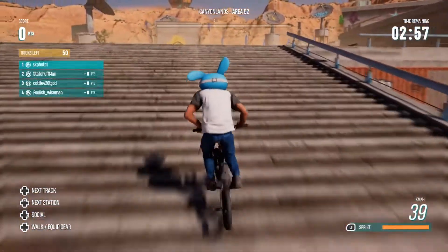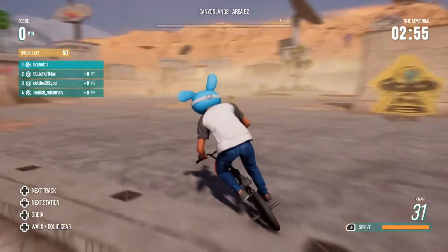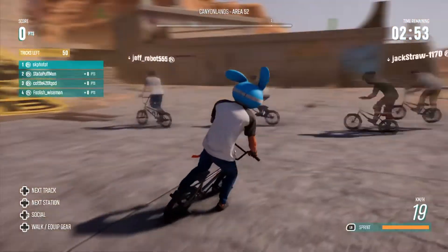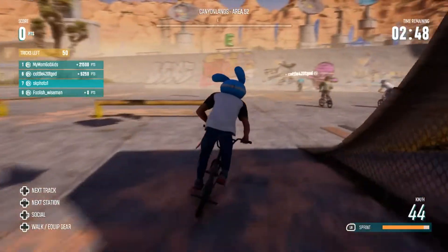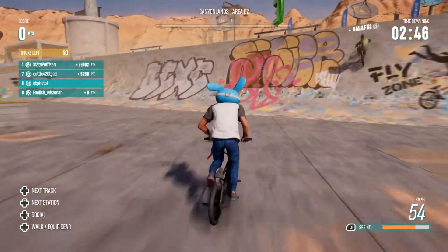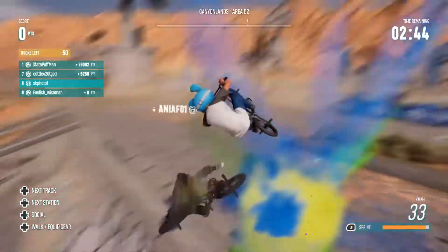There's nothing down here, but as you can see right here there's a B right there, I is up there, K is right there, and E is right there. This was super easy — you just jump up and grab it.